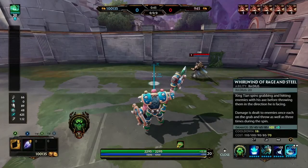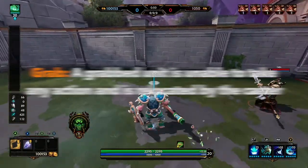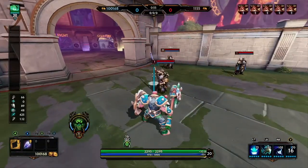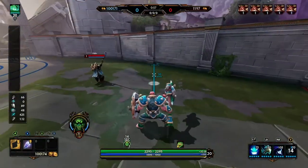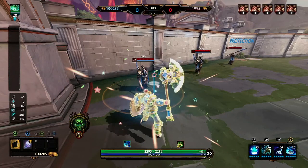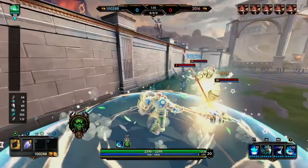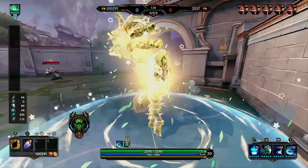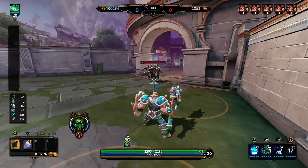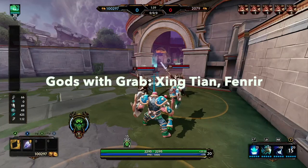Grab is the next hard CC we'll be talking about. A grabbed unit is unable to take any action and is relocated by the caster — that's very important because you are able to choose where to put the grabbed unit. It's kind of what distinguishes it from a pull specifically. As you can see in this example I am able to grab the Odin, pick him up, and then turn around and throw them specifically where I want them to go. That's what makes grab a unique CC — you can choose where you want them. And here's the list of gods with grab.